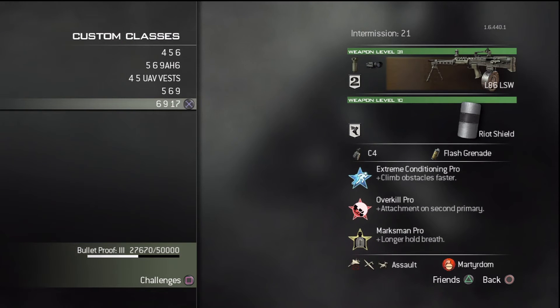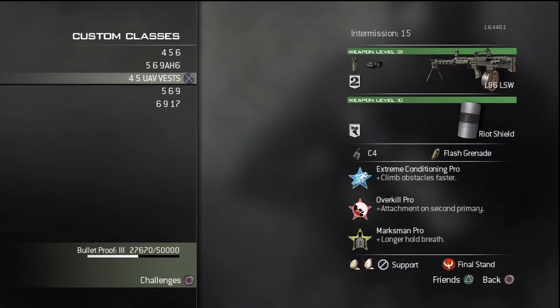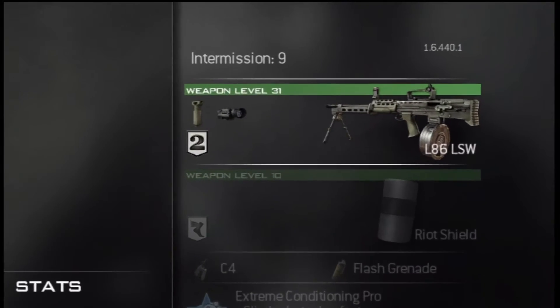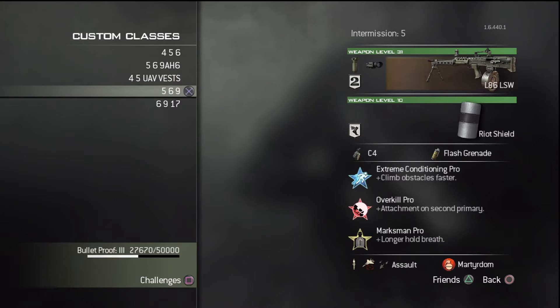I have five custom classes, and each of them are almost identical. The only thing that's different is the killstreak and the deathstreak. I use the L86 LSW every single class, and the riot shield is on my back every single time, and I love it.